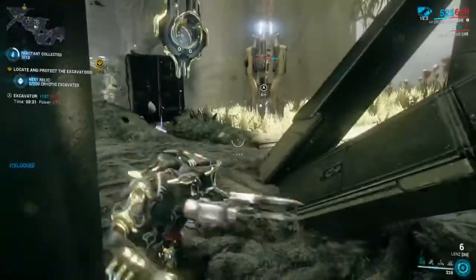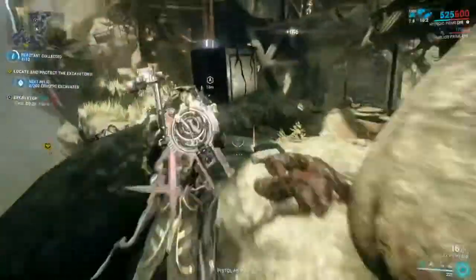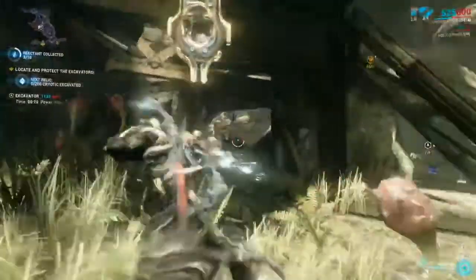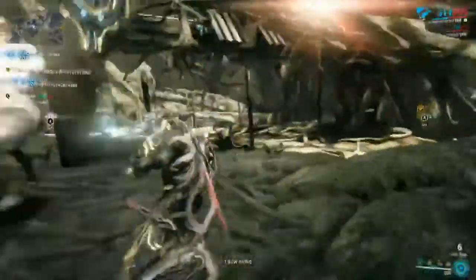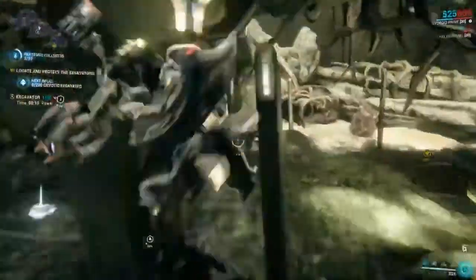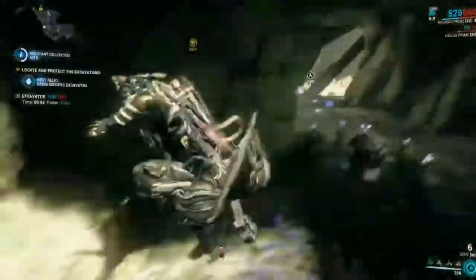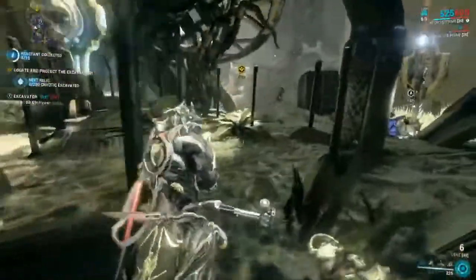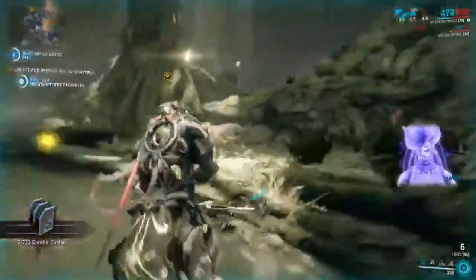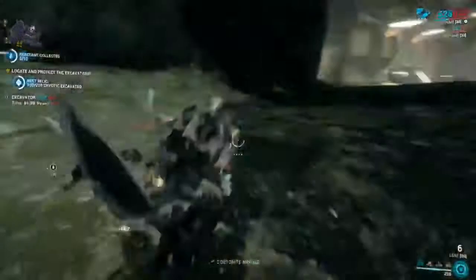We've got 10% more power so we probably need one more power cell for this one. Let's go ahead and feed that in — power is full now, so this excavator will continue running. We'll collect our reactant here and then move on to the next objective, which is located at the yellow diamond. You don't have to stay at the excavator the entire time it's running, but it does help.